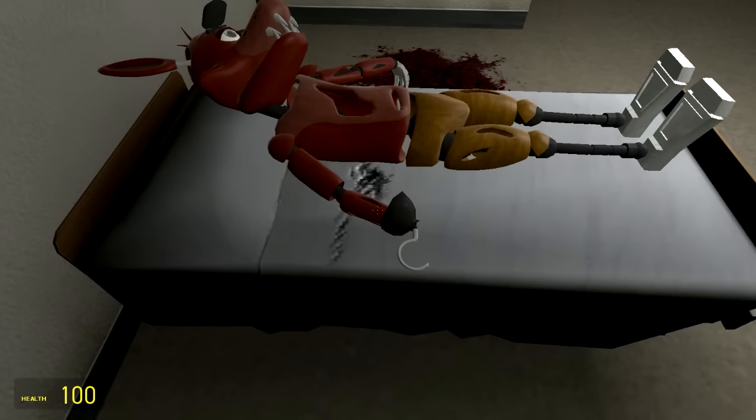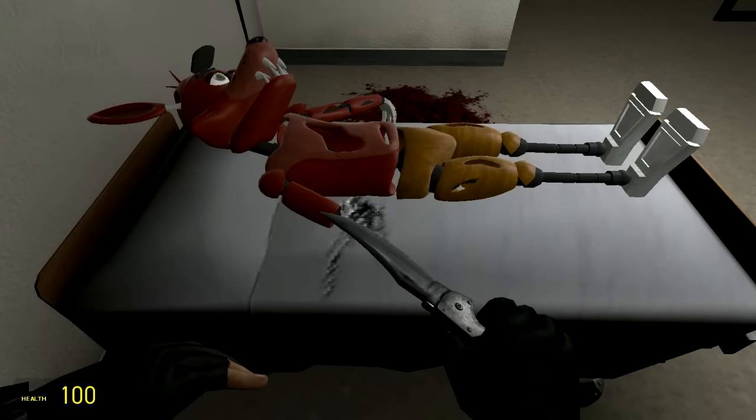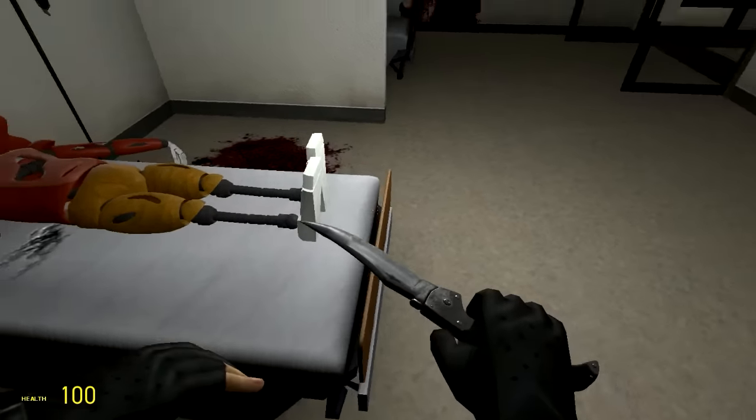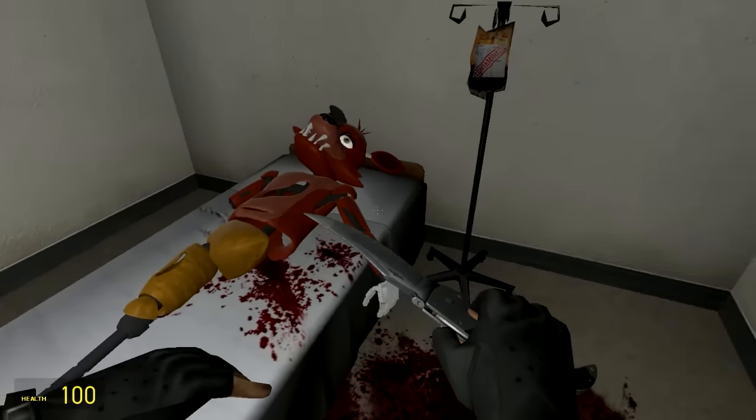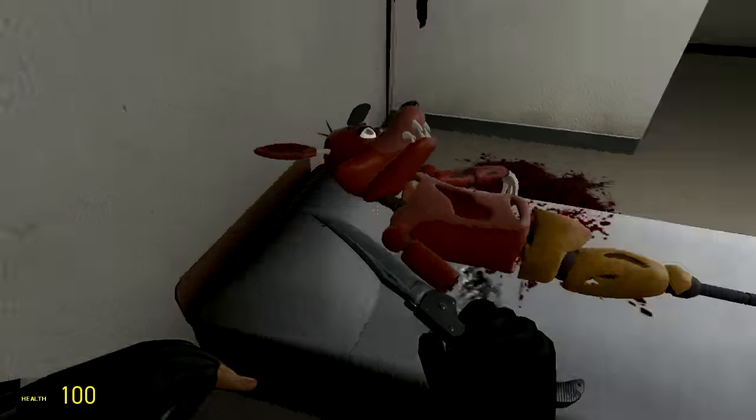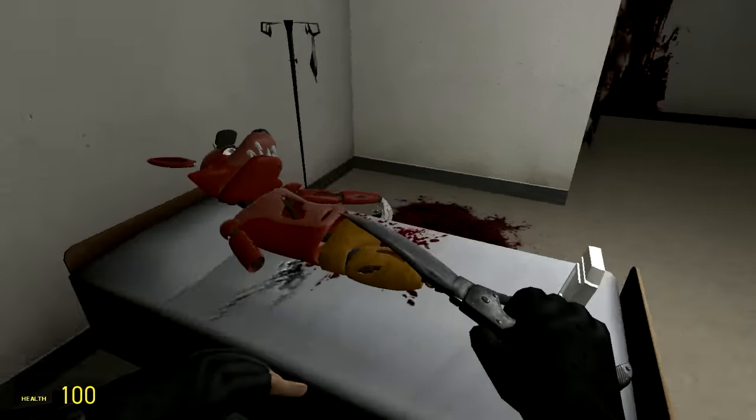Alright let's do it. We gotta cut off the arm. We have to cut off his arm, or at least the lower part of his arm. And then we gotta cut off one of his legs too. I think he'll be fine guys — we just gotta give him a makeshift arm and a makeshift leg.